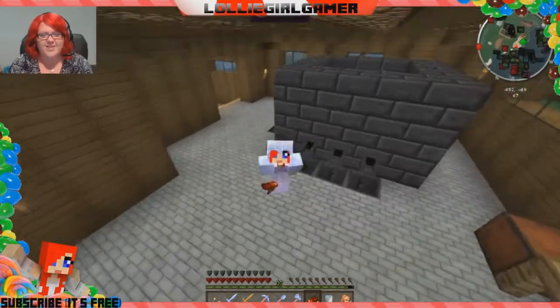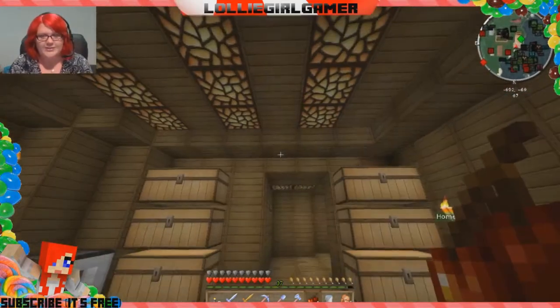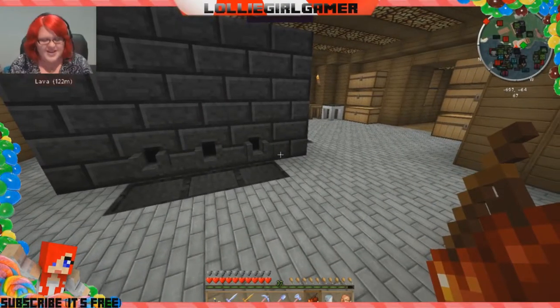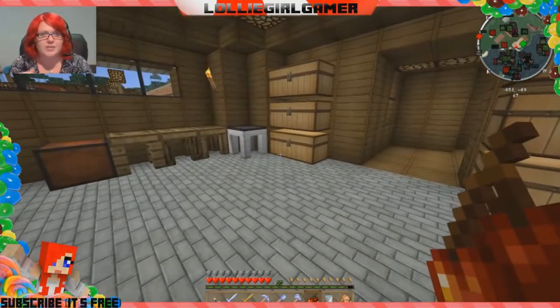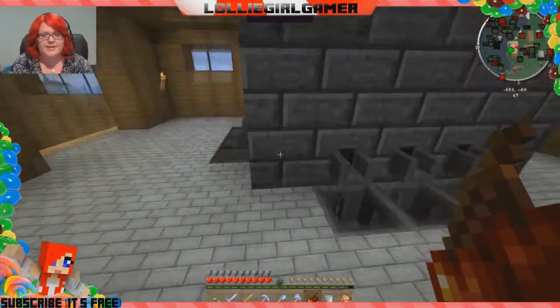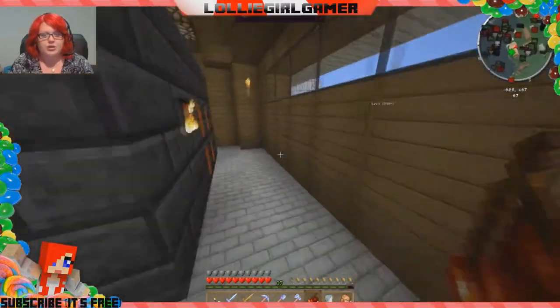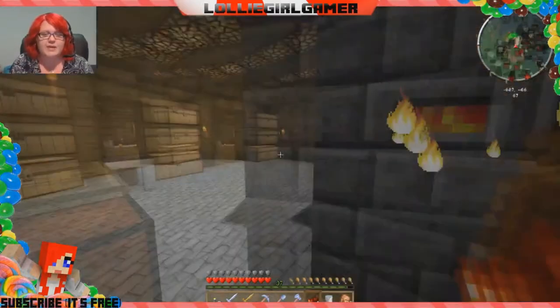Hey guys, Lolly here, welcome back to another episode of Lolly Plays Season 2 Mystic Rounds. Last episode we built a smeltery for our Tinker's Construct mod. I got it a little wrong — I counted it as three but actually had an extra fourth one. It's supposed to be three by three in the center, and then the corner pieces make it five by five. Those corner pieces don't actually matter, you don't have to have them if you don't want to.